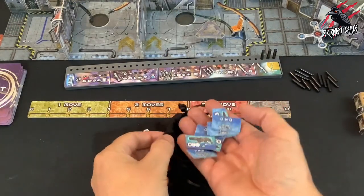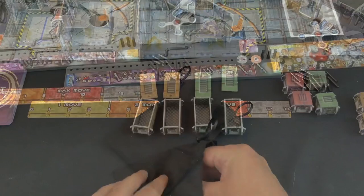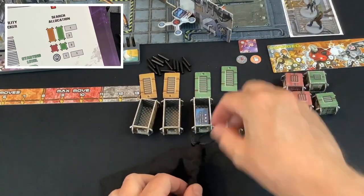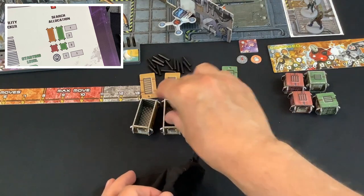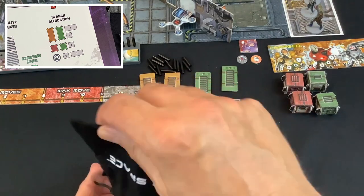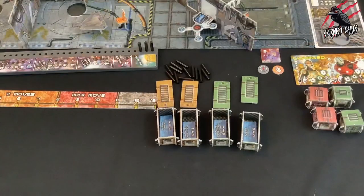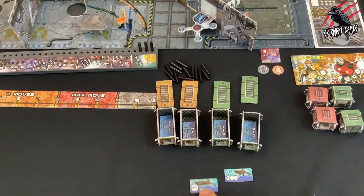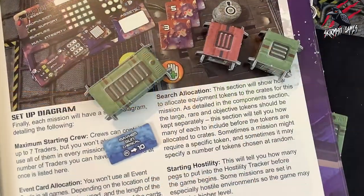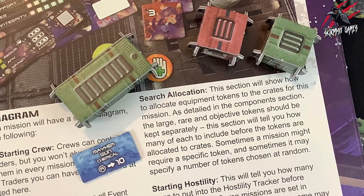Step 3: take all the large equipment tokens from the collection and put them into the token pouch. Without looking, draw the number shown in the mission's diagram for each large cargo crate on the board and place the tokens inside the crate. The remaining large equipment tokens should be removed from the pouch and put back in the box — they will not be used for this mission. Many missions call for specific tokens, usually rare ones, to be part of the random selection before tokens are placed in the crates. This is all laid out for you on page 45.